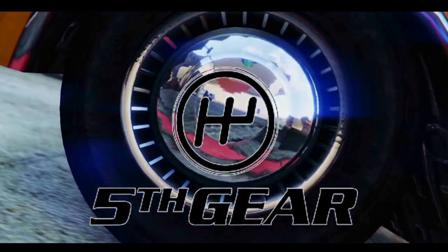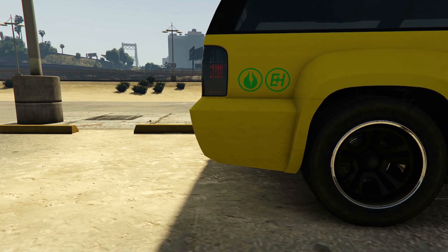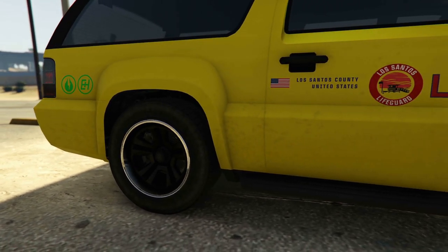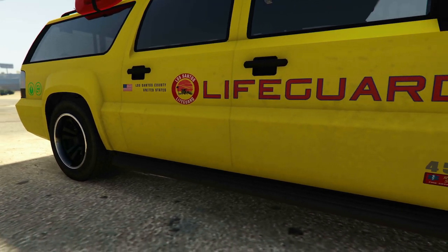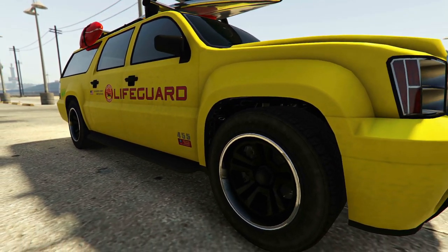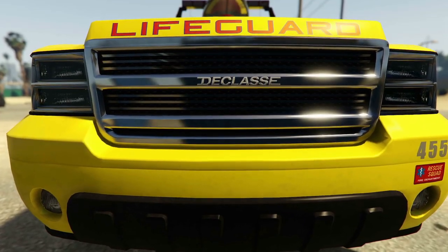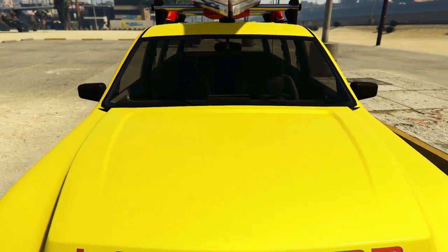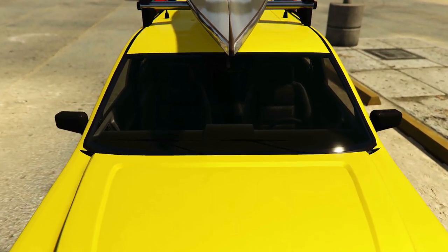The Lifeguard is under the emergency class. It's a Declassé. It can be obtained down by the lifeguard station on the beach. It can be upgraded on the MOC or the Avenger workshop. Four seats, 2,400 kilos, rear wheel drivetrain and five gears.